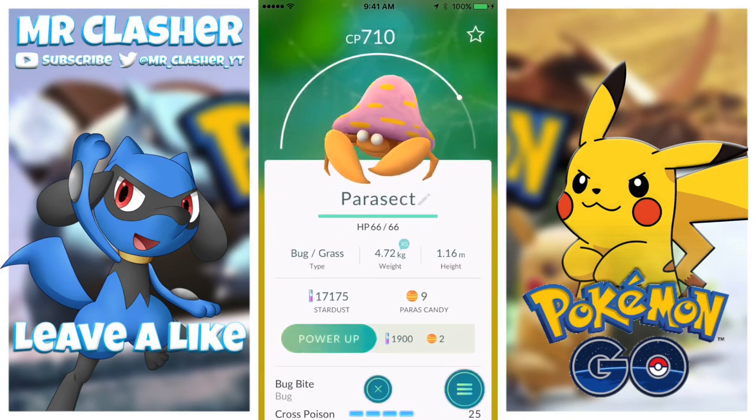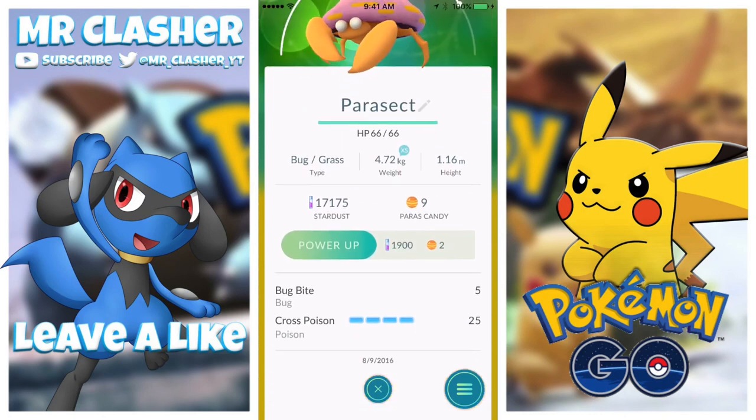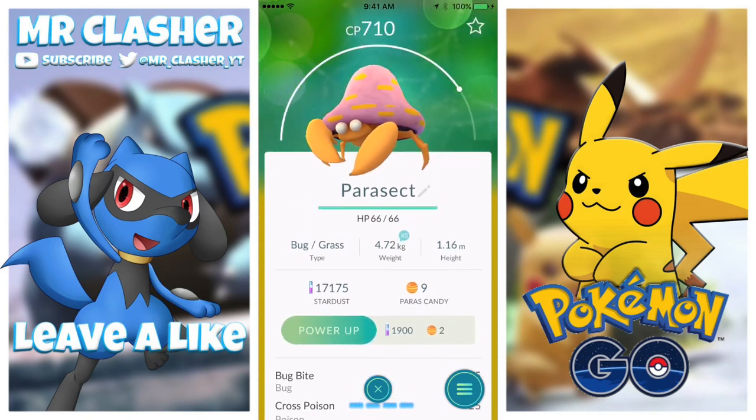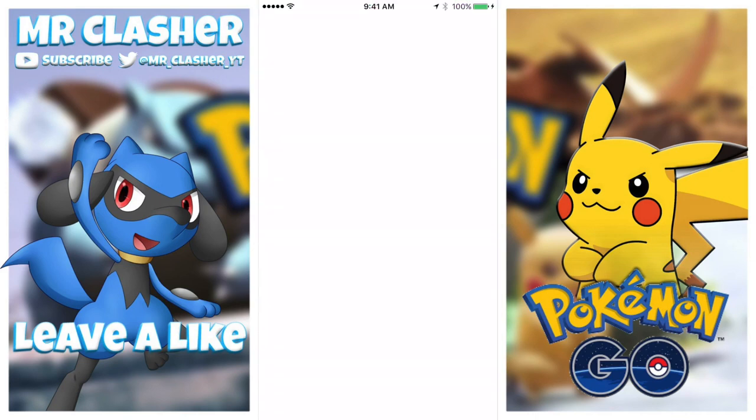We also got the Parasect at 710 CP - we evolved the Paras, which was pretty cool. Bug Bite does 5 and Cross Poison does 25. It hits very very fast, so it's a pretty cool Pokemon.